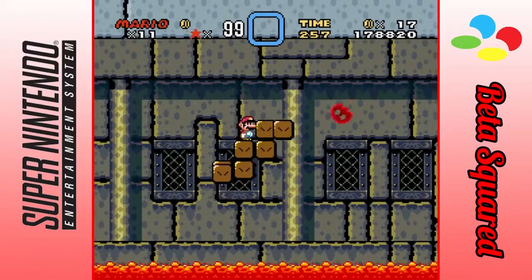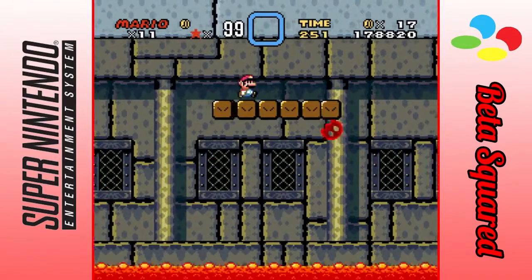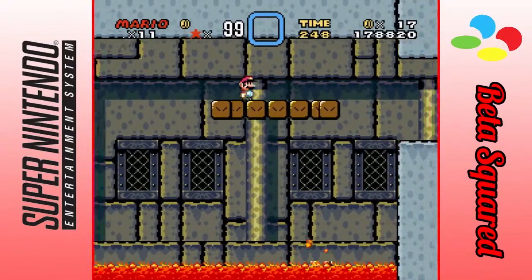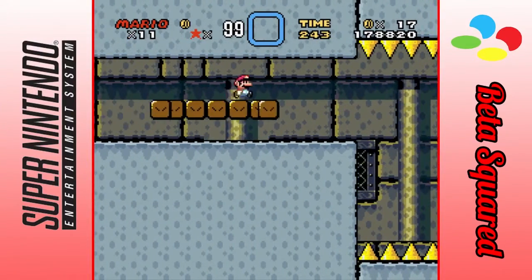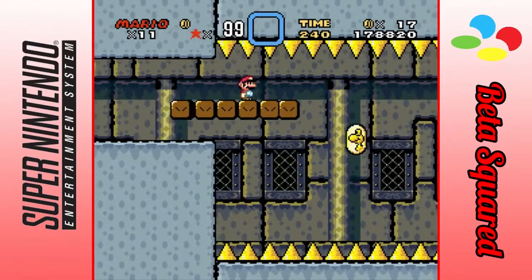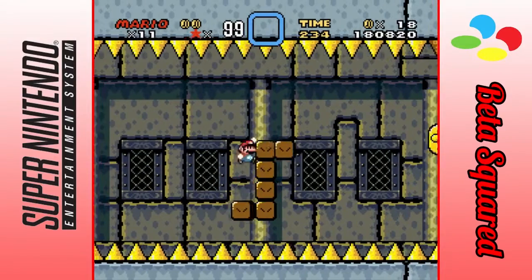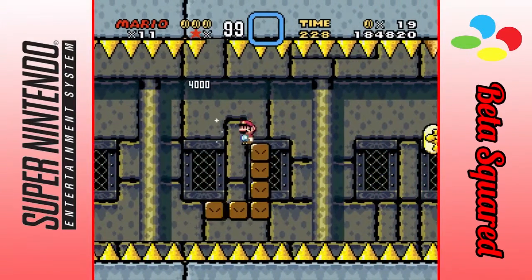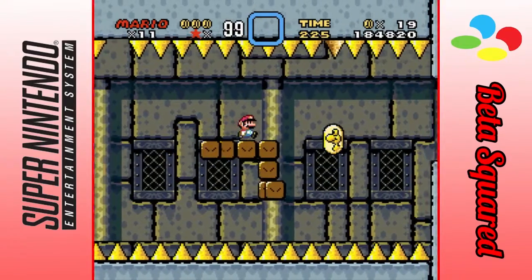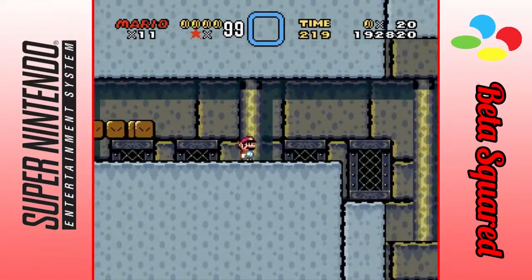I hate these blocks. I also don't have a power-up I can possibly use to protect myself. Goodbye, Podoboo — you will not be missed. I also gotta watch out for the horribly fading away ones. Is that it? Yeah, there's nothing down there.